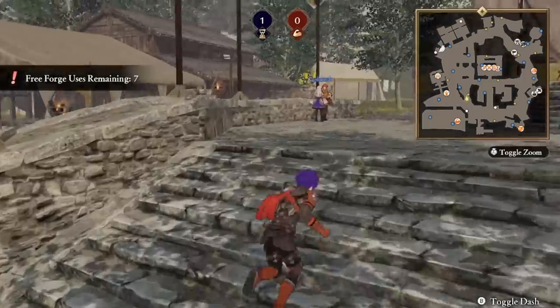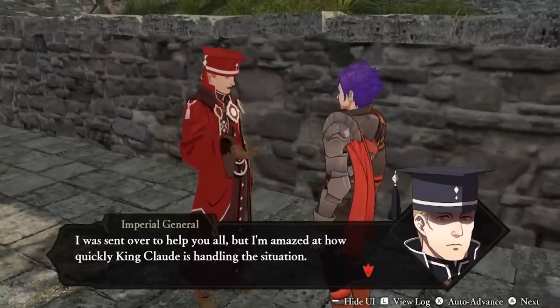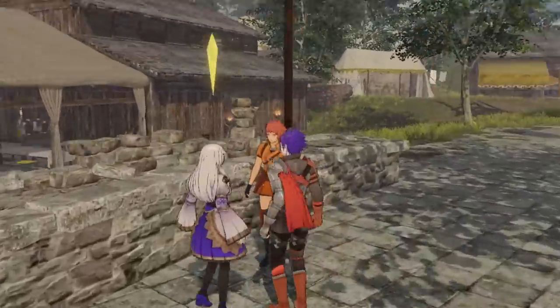The smaller space and quicker activities in Three Hopes' War Camp makes it much less time consuming compared to the monastery. So you can get in, have a little chat with all of your units, and get onto the next battle. Almost every issue with the monastery is resolved in Three Hopes, but it still keeps most of the positive aspects from the monastery.